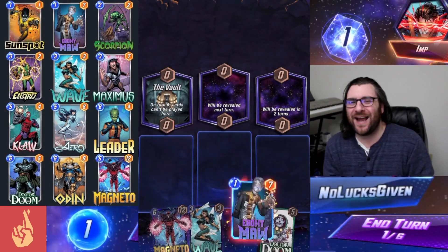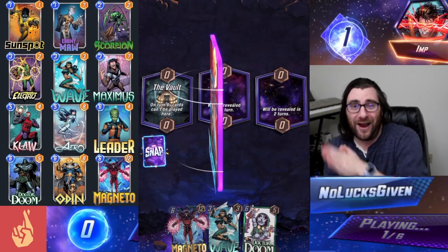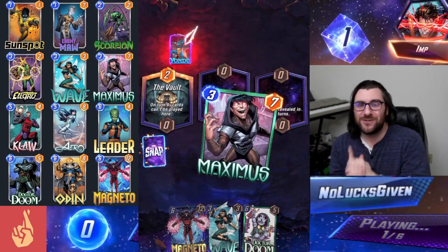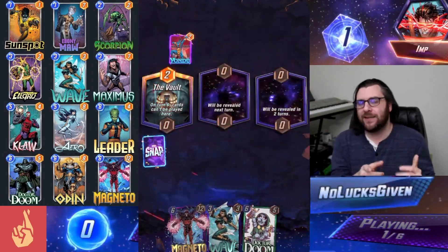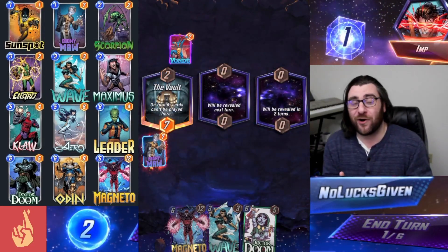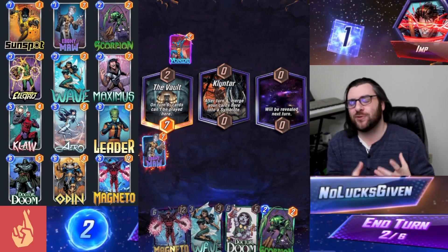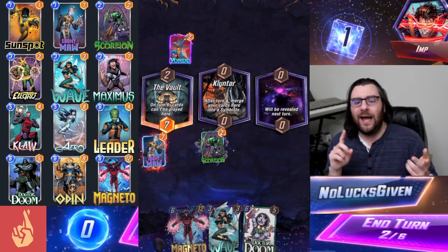One really important concept that I always bring up when showcasing this deck is the concept of priority, which is super important especially in this deck with a lot of on-reveal effects. Being able to flip over your cards before your opponent gives them a lot less opportunities to disrupt you with cards like Arrow and Cosmo. You just don't have to worry about that.